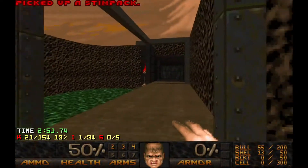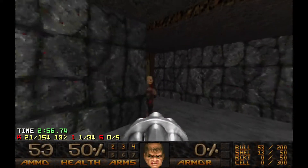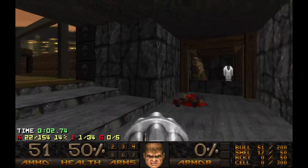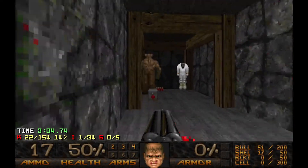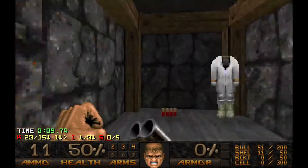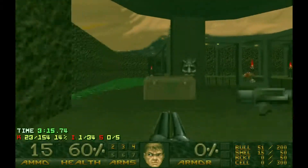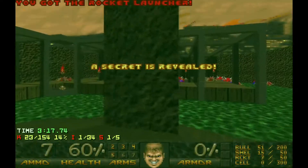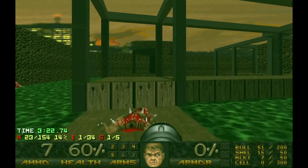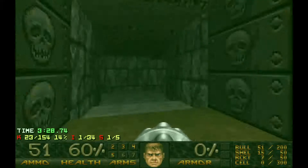So now we have this area with a hell knight. Let's grab this radiation suit and run there. This is secret number one. How do you get back? You can lower this, so walk away. But it is not indicated in any way I think, and I do not know what this switch does.